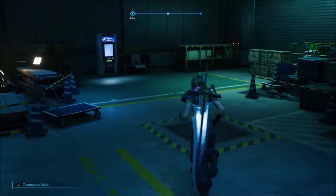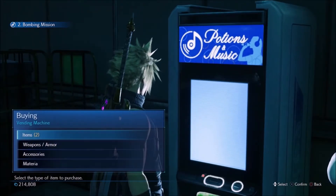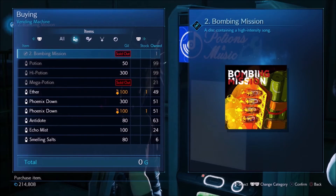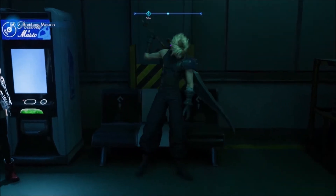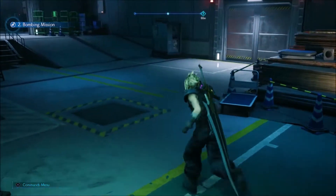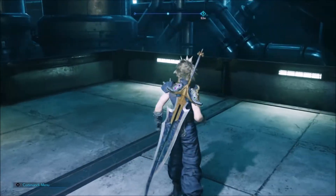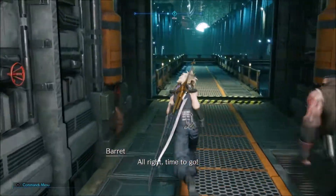You might want to rest on the bench here — there is a boss fight coming up. There is also a CD to buy in the vending machine if you have not got it yet. Open the door and head out here for the boss fight.